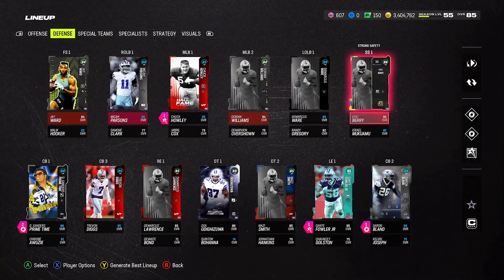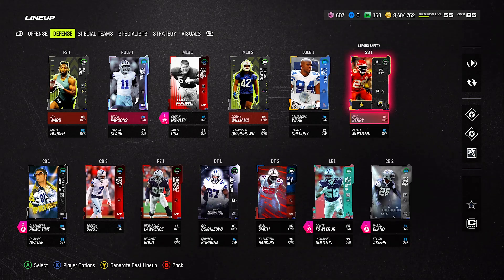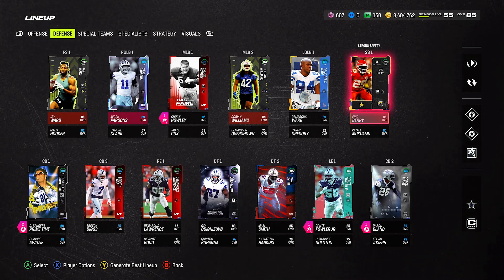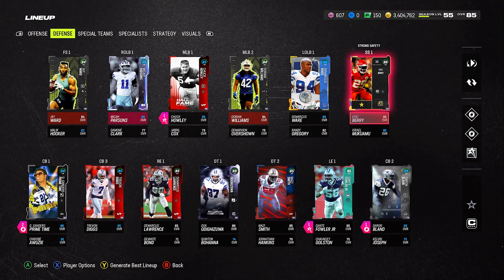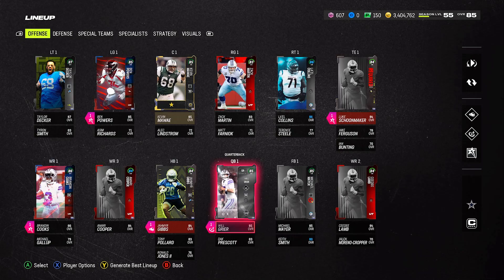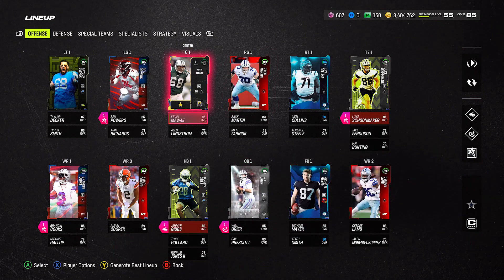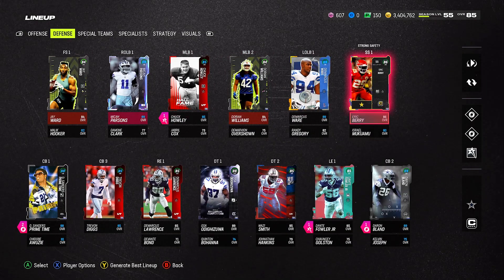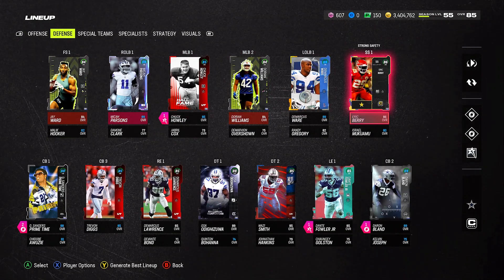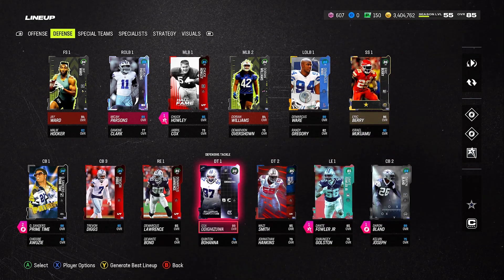First thing I want to let you guys know is that apparently the team captains went up to an 88 if you want to power them up all the way. I assumed they might release new tokens, but no — you can get them to 88 with the tokens you already have but won't get more. Kevin Maui is an 85 with Cowboy chem and Eric Berry is an 86 with Cowboy chem, so I'm keeping it like that.